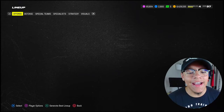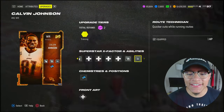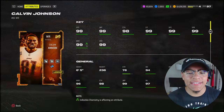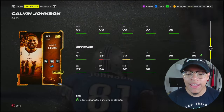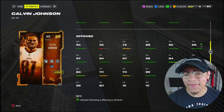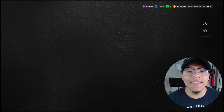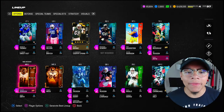I did pick up 99 overall Calvin Johnson though — Red Zone Threat for zero AP, Jukebox for zero, and Wrath Technician for one. He also gets Deep Elite for zero AP. 99 speed, six foot five, catching and routes are all maxed out, 88 run blocking, 95 trucking, 98 juke, and 98 break tackle. There's nothing more you need to see — this is the best wide receiver in the game, go out and buy him right now.